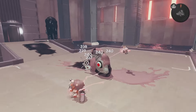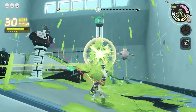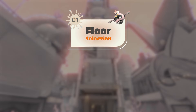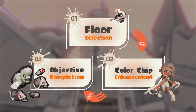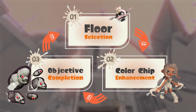This single-player experience is designed to be replayed over and over again. There are three things to keep in mind: floor selection, color chip enhancement, and objective completion. You'll need to repeat this cycle in order to gain more knowledge and reach the top of the Spire.